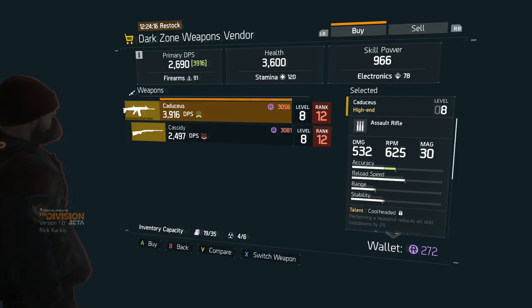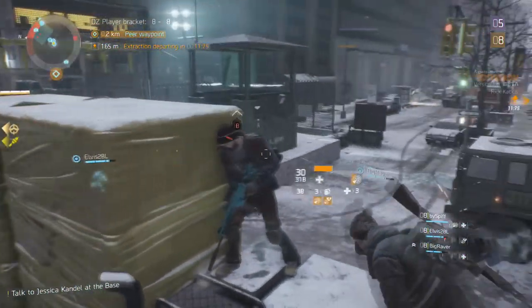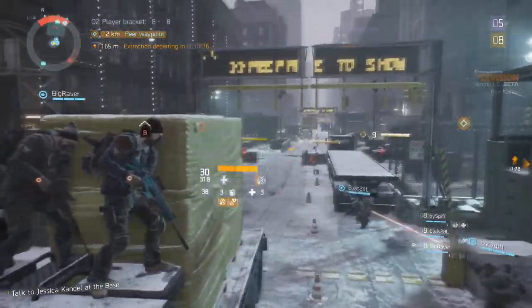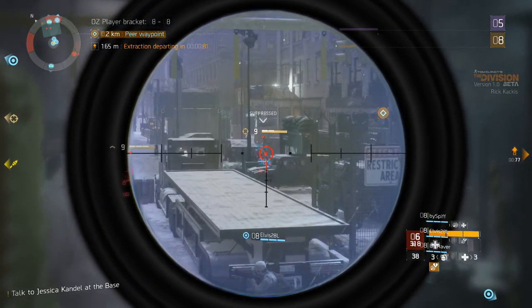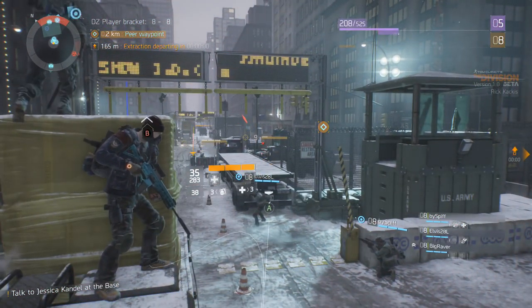These Dark Bucks you can get from just killing normal PvE enemies — they have a chance to drop a certain amount of the currency. You can also get them from killing other players, other rogue players for example. Just being in the Dark Zone and doing normal Dark Zone things will eventually increase your currency to the amount needed to purchase one of these high-end weapons.